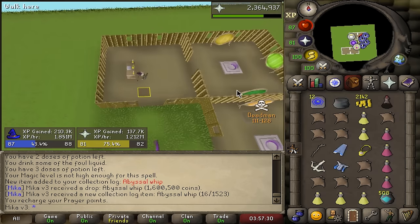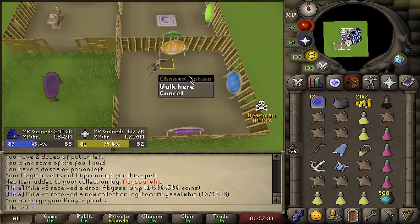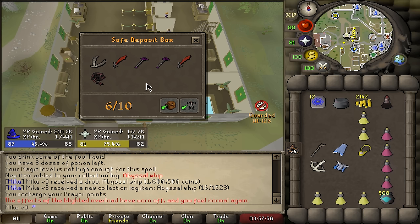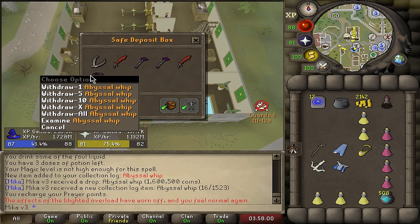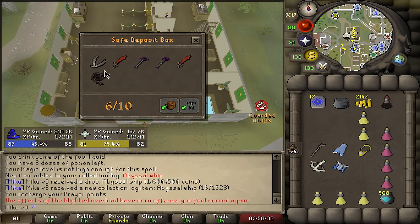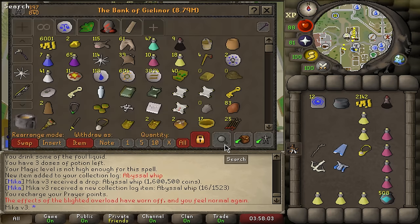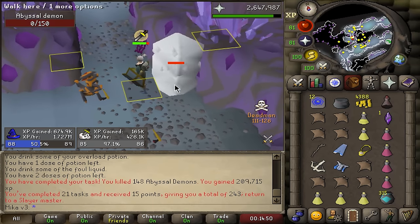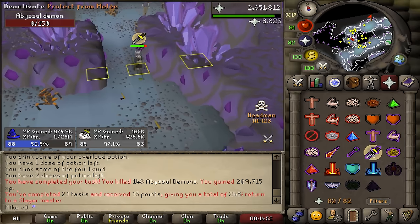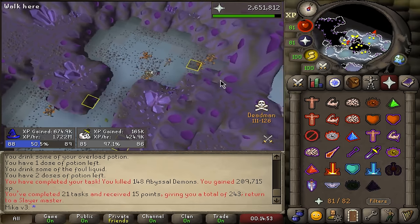We still have 74 more to go, so there's a chance we even get one more. My deposit box is around 400k, 400k, 400k, 2.5 mil — we need one more whip. Task is done and we got one whip to show for it. That is not ideal, but not too bad either.